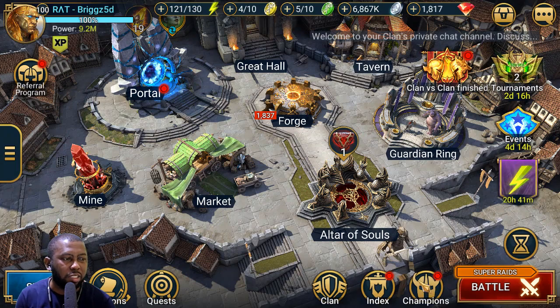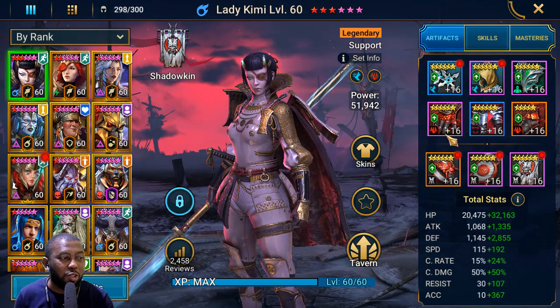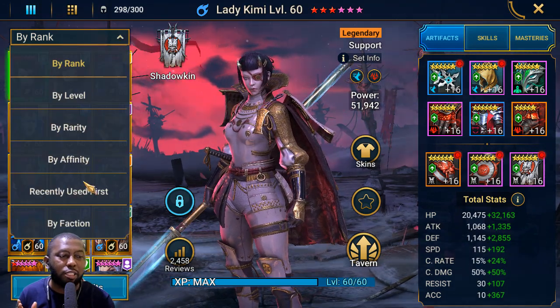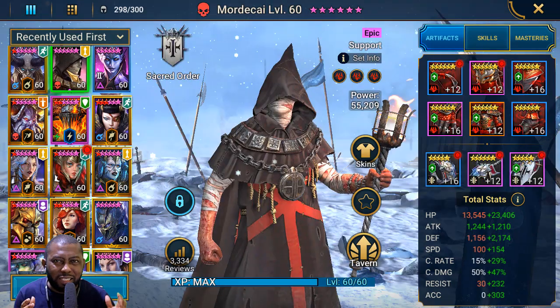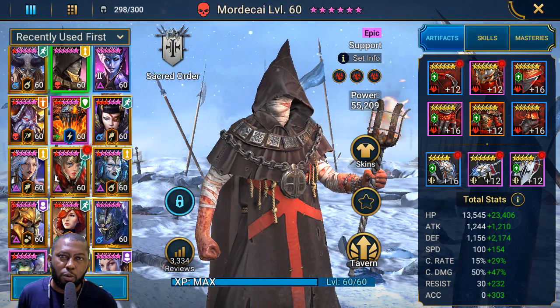Let's look at the build. He's a pretty easy champion to build — the only thing you want from Mordecai is HP Bond. That's what 99.9% of people will build and use him for: that HP Bond role.